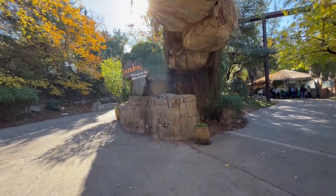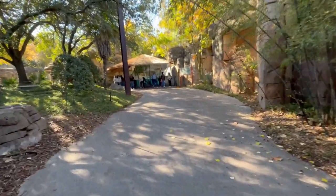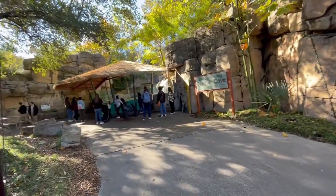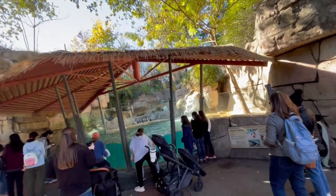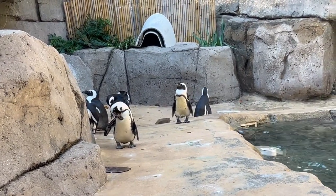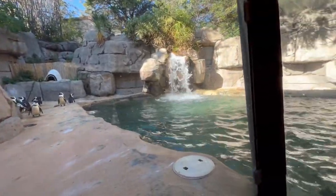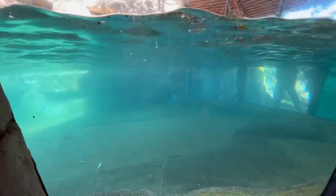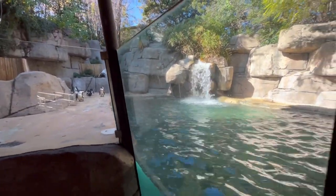Going under this underpass gets you over to the African half. To greet you into this section of the zoo, there's a nice little African penguin habitat — tons of faux rockwork everywhere, it's a very pretty section. The habitat might be a little small, but these are small animals. What I do like is it gives you a very up-close view of both the underwater area and the land area, so regardless of where the penguins are you can see whatever natural behaviors they're exhibiting at any given moment.